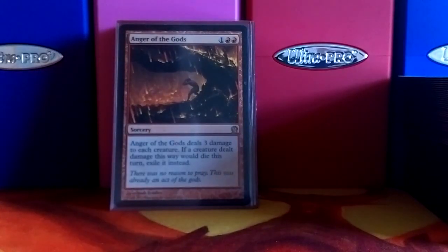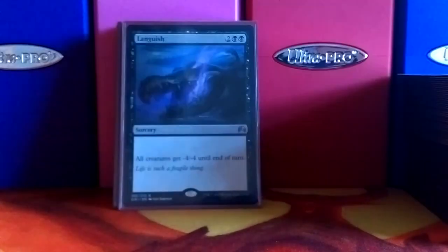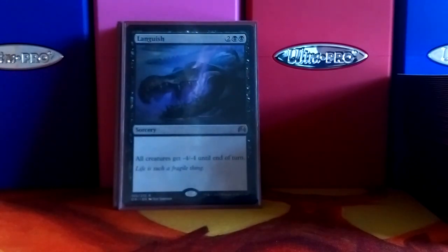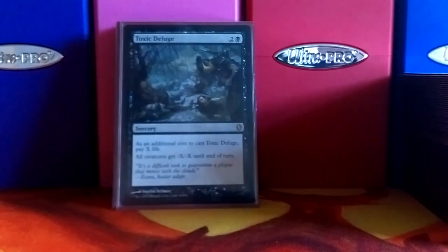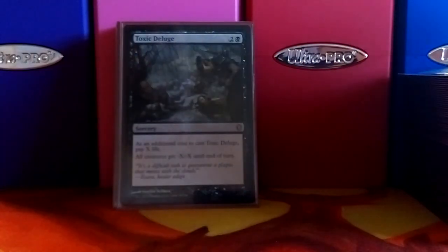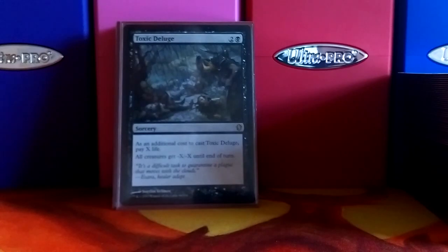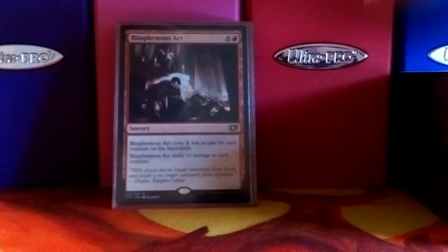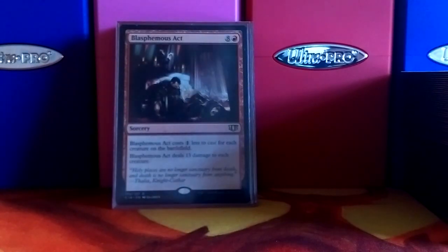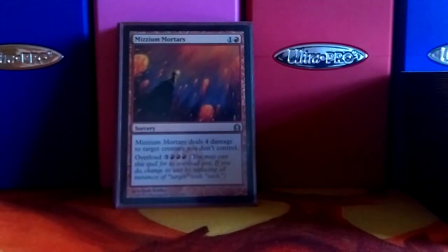Now we've got some board wipes — Anger of the Gods, it's just always good. Languish is supposed to be Damnation, but I don't have one at the moment, so Languish fills the spot pretty well. I need to get that Damnation. Toxic Deluge is probably the best board wipe in the deck at the moment, because you don't really care too much about your life in this deck. Blasphemous Act is always a good board wipe — it doesn't really hit indestructible creatures, but it gets the job done most of the time. And then Mizzium Mortars is just a weaker Blasphemous Act.